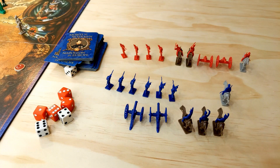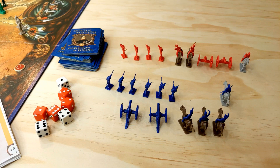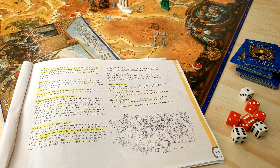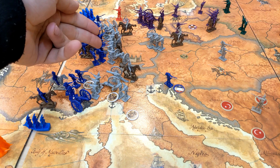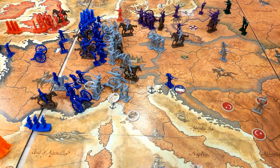If somebody decides to retreat, they can do so at any time, but it gives the opponent one more fire round with anything that can fire from the front rank, and cannons in the rear rank also get one more round. The attacker must only retreat to adjacent regions from which his armies entered the battle. You can't retreat to any region containing enemy armies, and you can't retreat amphibiously.